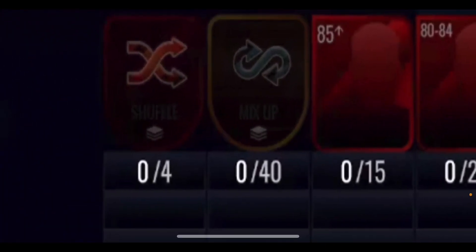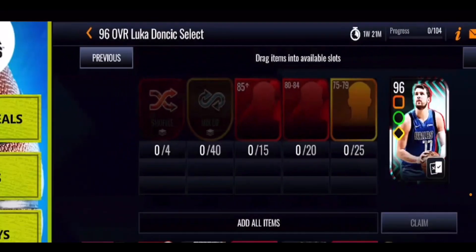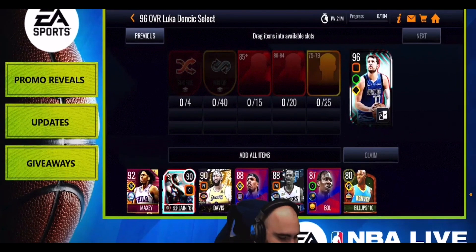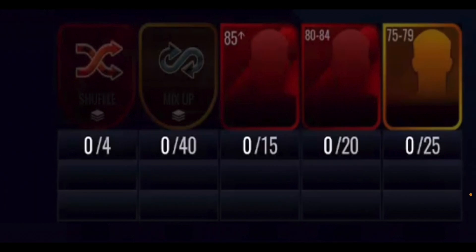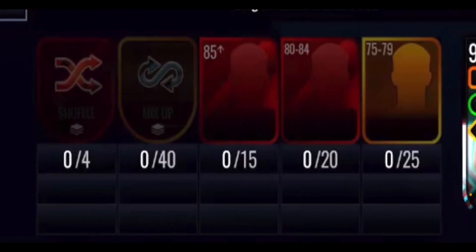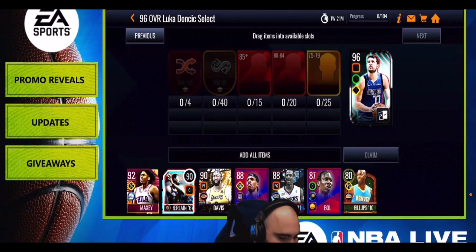For Luka Doncic, in addition to the standard requirements, you'll also need four shuffle tokens. You earn one shuffle token with each master, but you can also get one extra via the starter pack in the store — which costs around 12,000 NBA Cash — along with an extra master. For Luka himself you'll need 40 mix-up tokens, 15 85-plus overall players, 20 80-to-84 overall players, and 25 75-to-79 overall players. Past premier players can also be used in the sets.